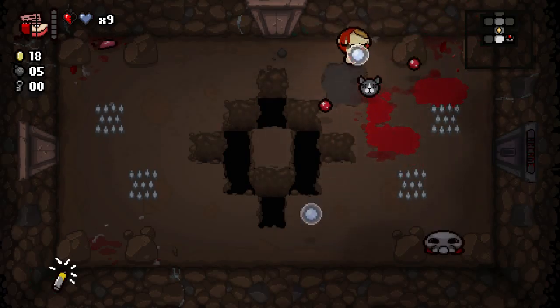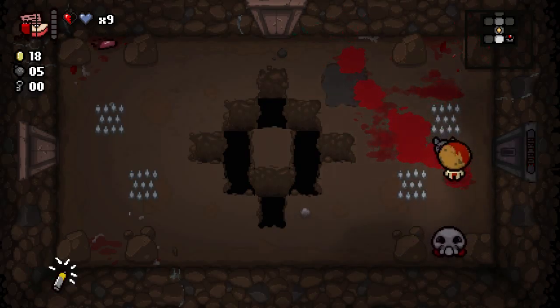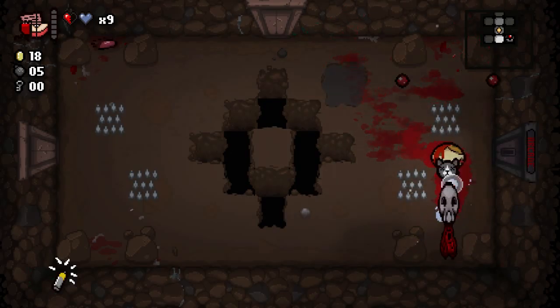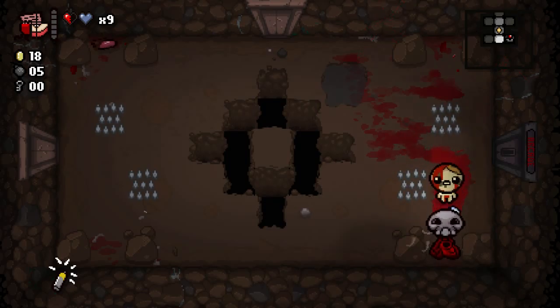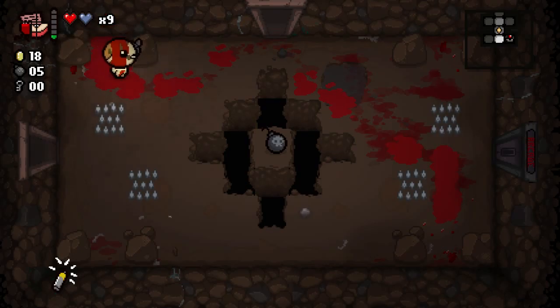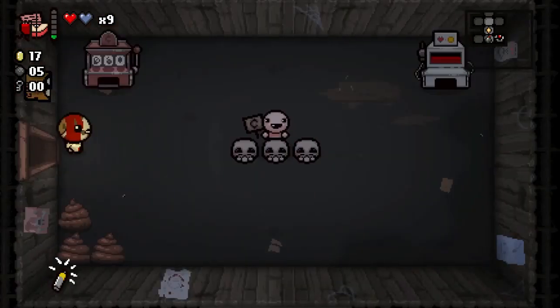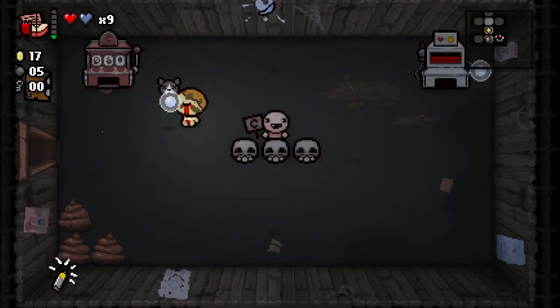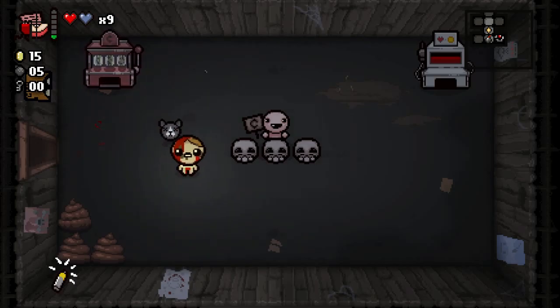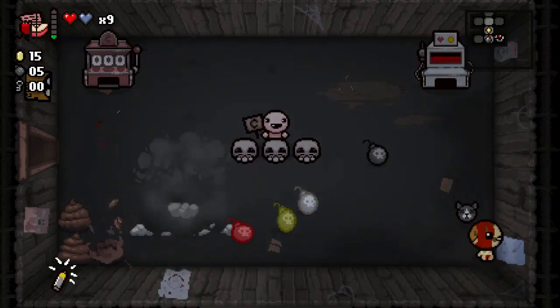We're leaving blood everywhere. These guys can only be hurt when they pop up. We have another special room — the Arcade! Another place you can spend money. Spend money to play this slot machine, which occasionally pays out with things. Like a pill — the pill being Explosive Diarrhea, so we shit bombs, basically.